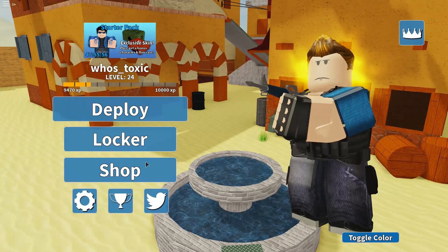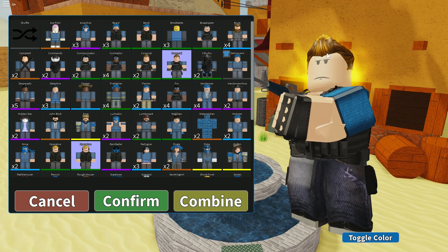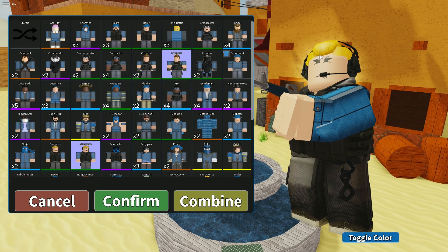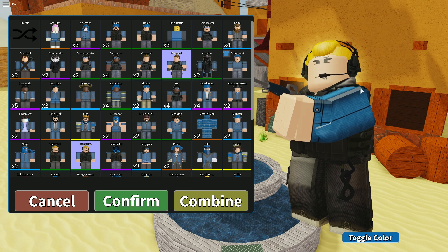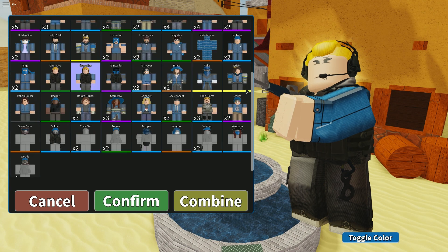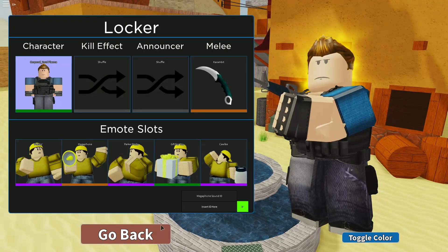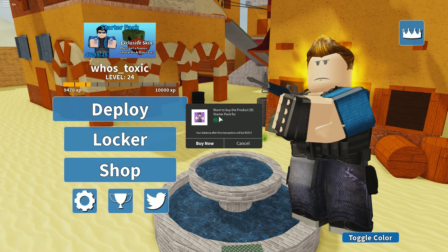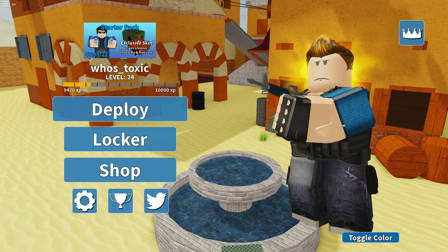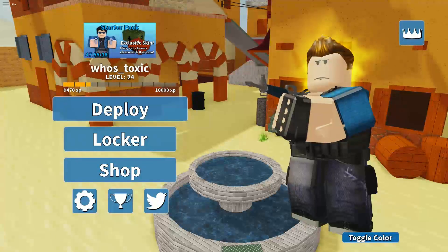In game now — you can see this effect on my character looks a lot better than it was before. The Operative with the Sunbeams: they changed this. I remember it used to be just one sunbeam, that's it. This looks a lot better and a lot cleaner. If this is what all of them look like now, I'm happy. We're gonna talk about the important stuff — first of all the starter pack, which you can see is now 95 Robux.